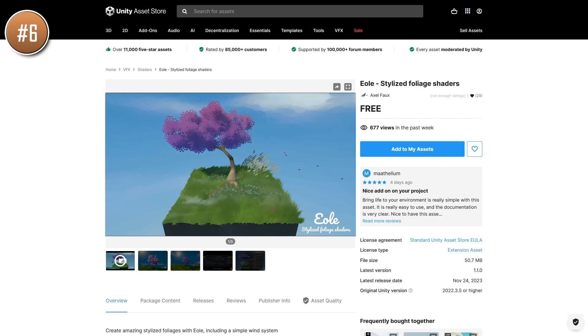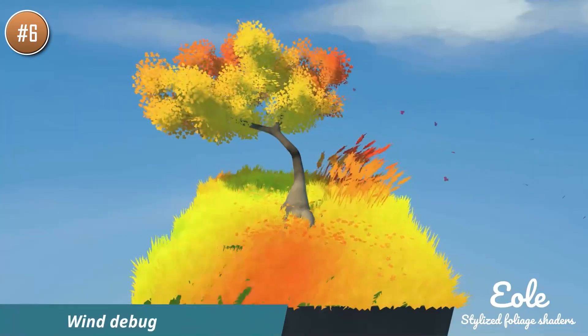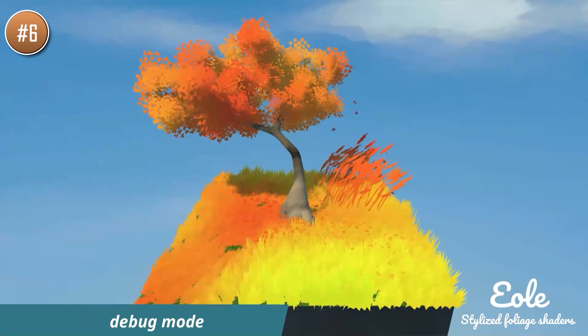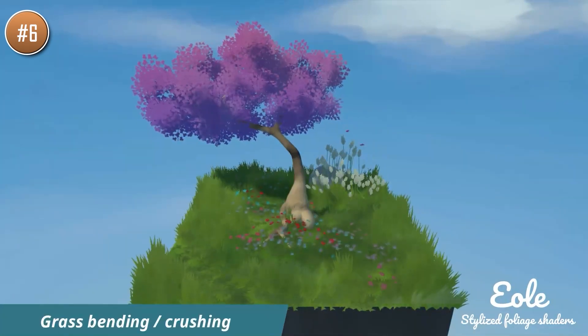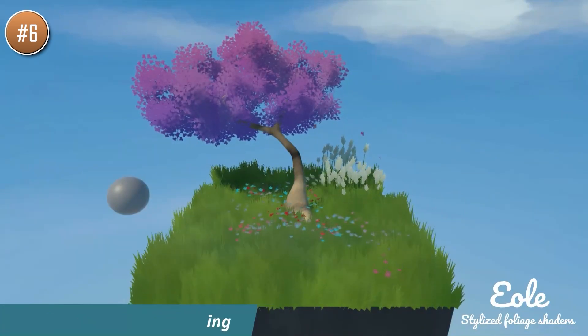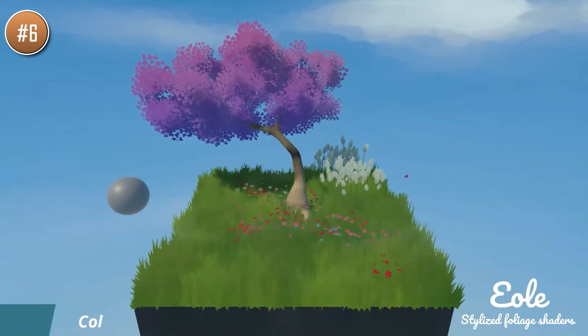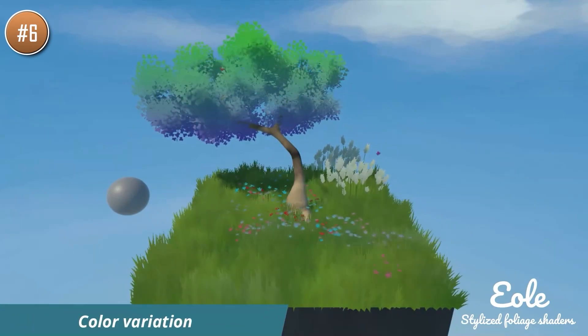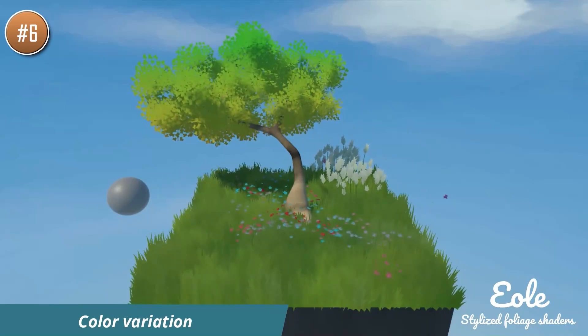Or maybe if you need some foliage to make your worlds feel much more alive, check out this one — it's some nice foliage shaders. It includes various examples alongside tons of parameters and shader nodes that you can play with; you can modify almost anything to get it looking exactly the way you want it. This one also has a wind system and features some translucency. This is some great looking foliage — definitely try adding something like this to your projects to see the massive difference that it makes.